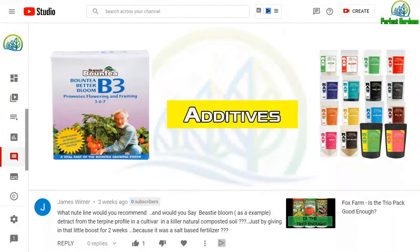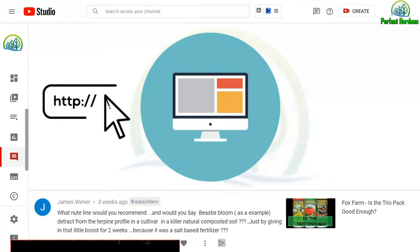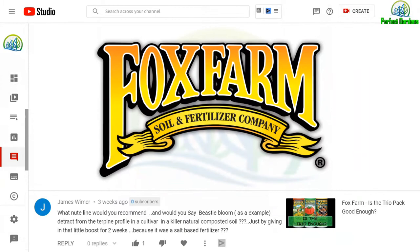If you are using B3 or Raw, they have additives, so I'd recommend checking out their additives and sticking to one nutrient line and going by their feed schedule. In the next couple of videos, I'll be producing feed schedules around Raw. Look forward to our new website coming out — it's going to get a new facelift, and the Raw product line is one I'm going to be pushing more often as an alternative to Fox Farm.